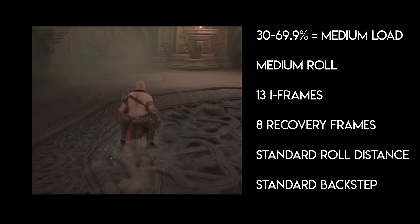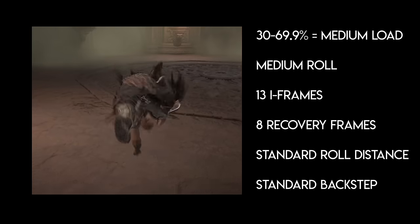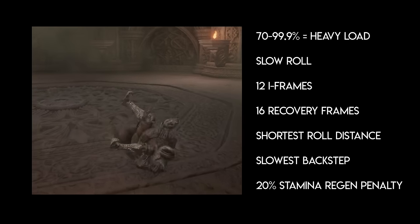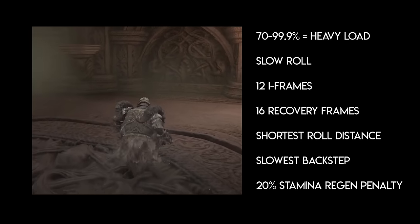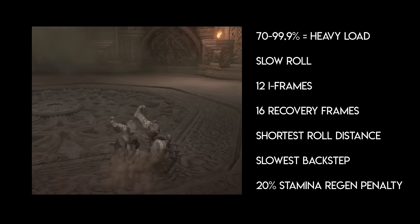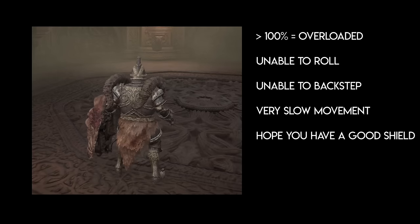Using 30 to 69.9% of your max equip load puts you at a medium load and translates to a medium roll, which also has 13 iframes and 8 recovery frames, but you won't roll quite as far and back-steps will be a little slower. Between 70 and 99.9%, that's a heavy load and a slow roll with only 12 iframes and 16 recovery frames — double the recovery frames — plus stamina regen is about 20% slower. If you exceed the max equip load entirely, you won't be able to roll or back-step at all and will move much, much slower.